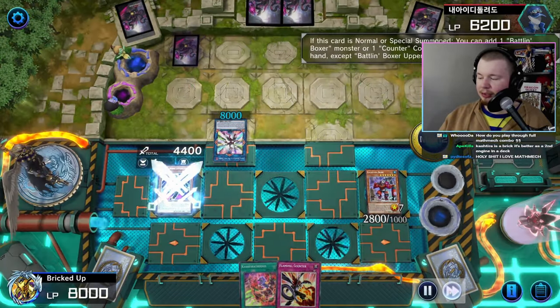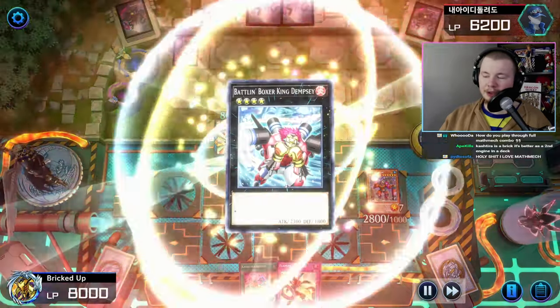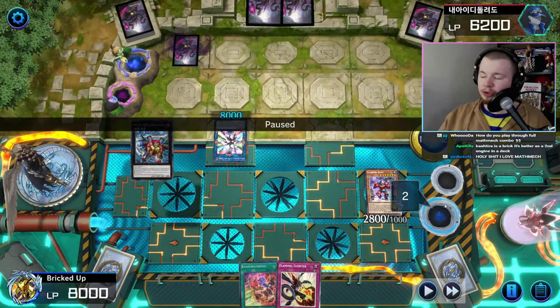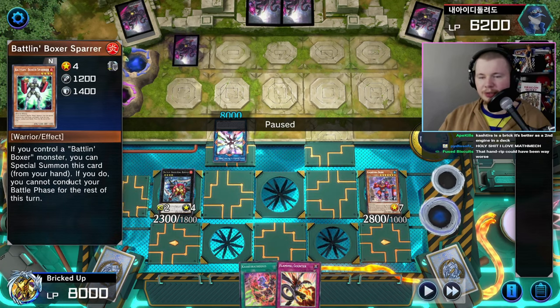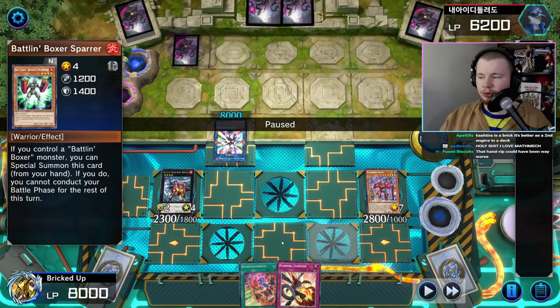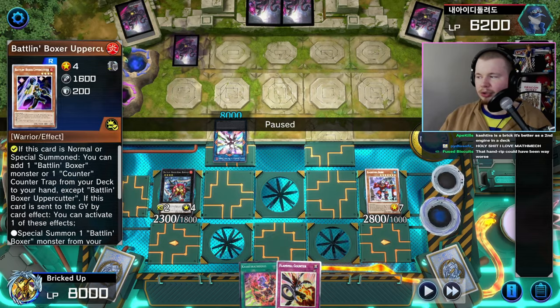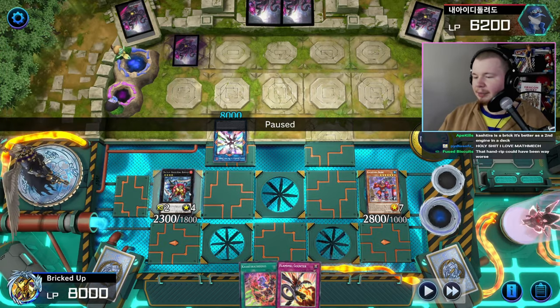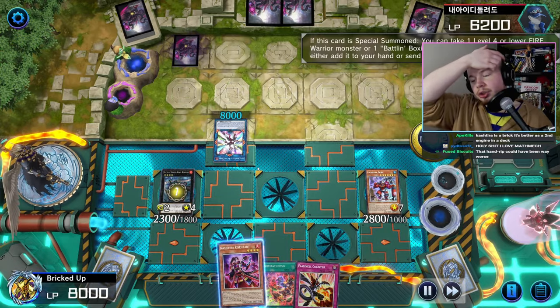Normal summon Uppercutter, get ourselves Battle in Boxer Sparer. Very important to special Sparer in the second main phase — after Sparer is special summoned you cannot conduct a battle phase anymore for the rest of the turn, so always do that in main phase two. We make King Dempsey, and King Dempsey searches a fire warrior.